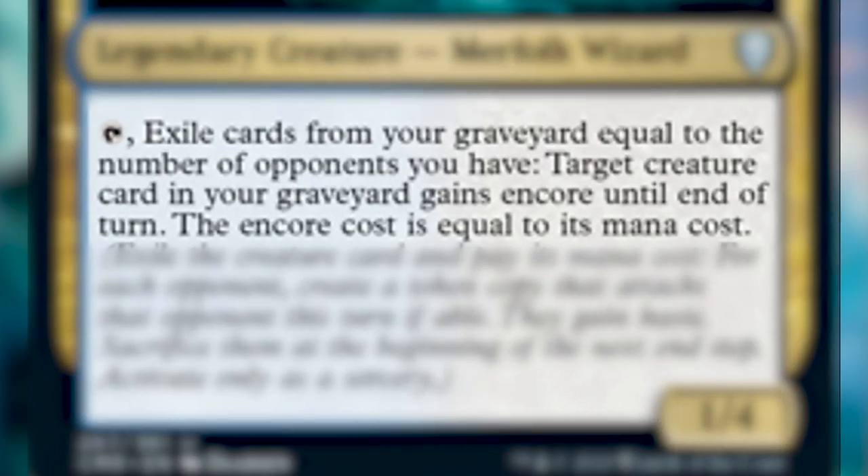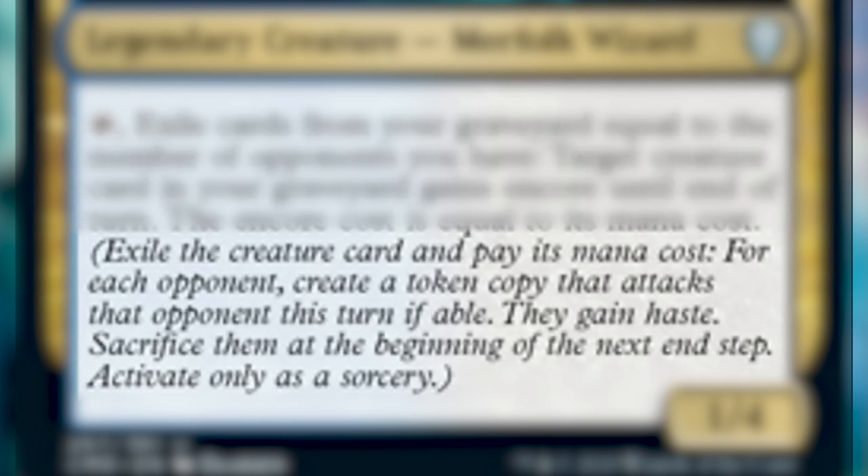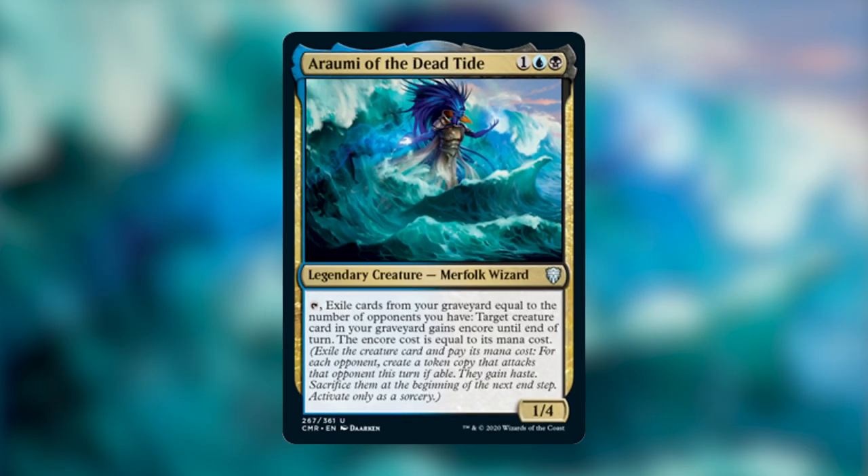So if you're not familiar with it, I'll read it for you. It has a super cool ability. You tap it and exile cards from your graveyard equal to the number of opponents you have, and then target creature cards in your graveyard gains Encore until end of turn. The creature's Encore cost is equal to its mana cost. To Encore a card, you exile that creature and pay its mana cost, and for each opponent you create a token copy that attacks that opponent this turn if able, and then you sacrifice them at the beginning of the next end step — only as a sorcery.